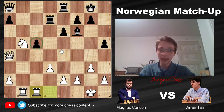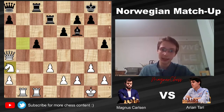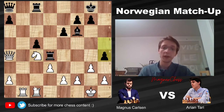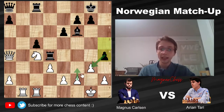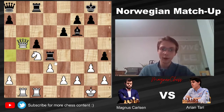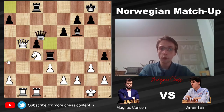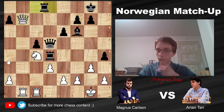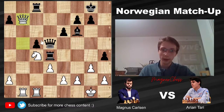Queen to a8 defending, and now d3 — the point is to stop the activity of Black's rooks, because this rook is now biting into nothing. We have h5. Because Carlsen played g3 in the opening, that pawn on g3 serves as a hook — Black can play h4 and potentially trade it off, open the h-file, and have an attack. Rook d to c1 now going after the c5 pawn, rook to c8 defending. Knight back to a3, this knight might be able to transfer to c4, and after rook d4, that's exactly what happens. Tari pushes his h-pawn, trying to undermine the pawn structure in front of White's king.